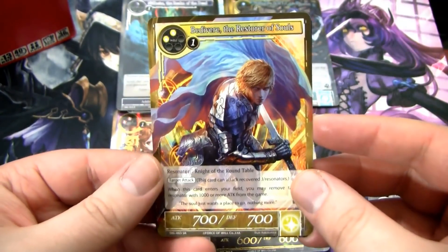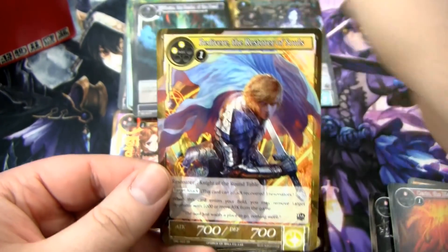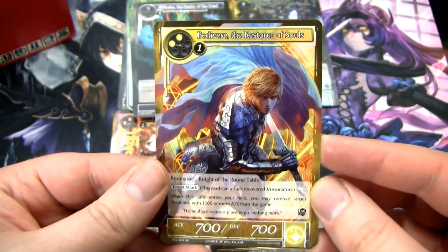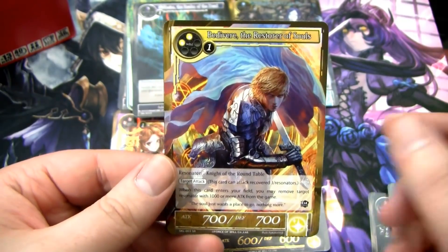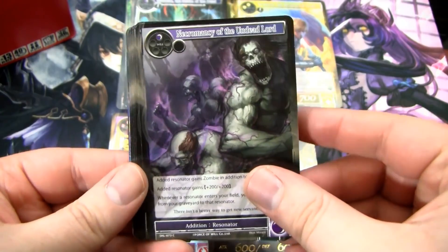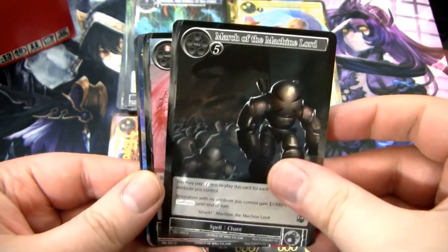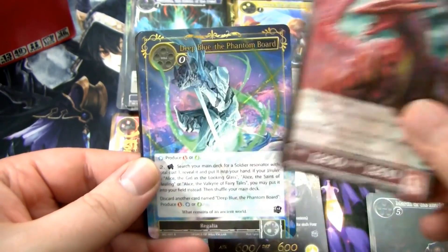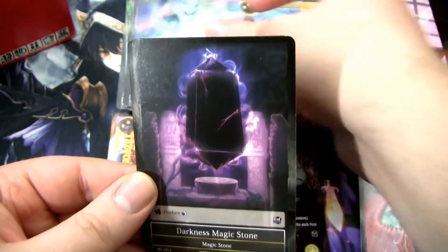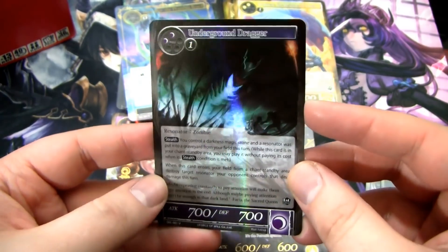This card is really good. Niflheim is rare. Anyway, this guy's awesome — he blows up a dude when he comes into play. He removes a Resonator with a thousand or more attack, so he kills big guys — still really good. And then we have a Foil Mat. We've got some Necromancy. We have this big old dragon. We haven't got any Guibers yet. Our rare is Deep Blue, the Phantom Board — not one that sees a lot of play, but still kind of cool. Darkest Magic Stone, and then a Foil Underground Dragon.